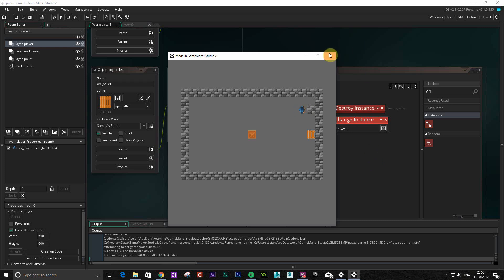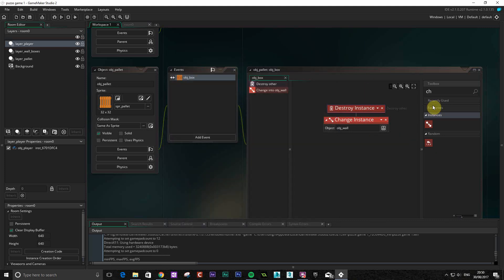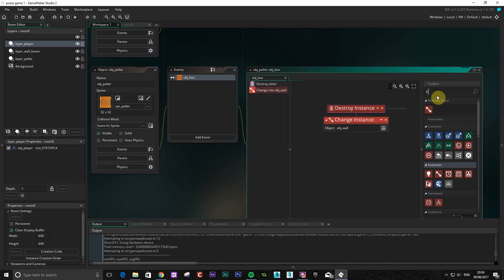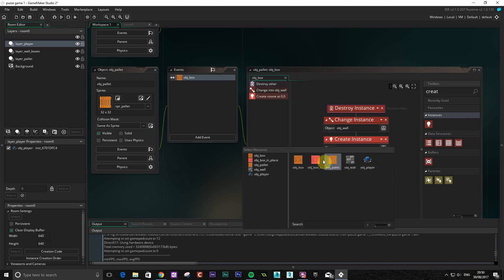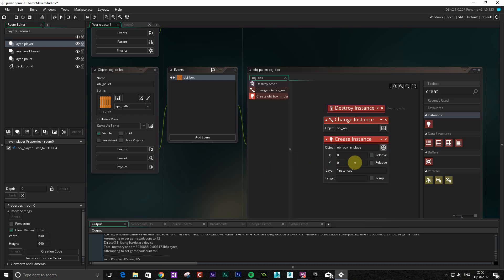The next thing we're going to do is we're going to create an instance because obviously we don't want it to look like a wall, so we're going to create an instance and what we're going to create here is our box - this is going to show that we've done it. We're going to put this in the relative position because we want the x and y to be relative to the actual item, and the layer we want to put this on will be one above the wall, so let's just have a look at our layers.